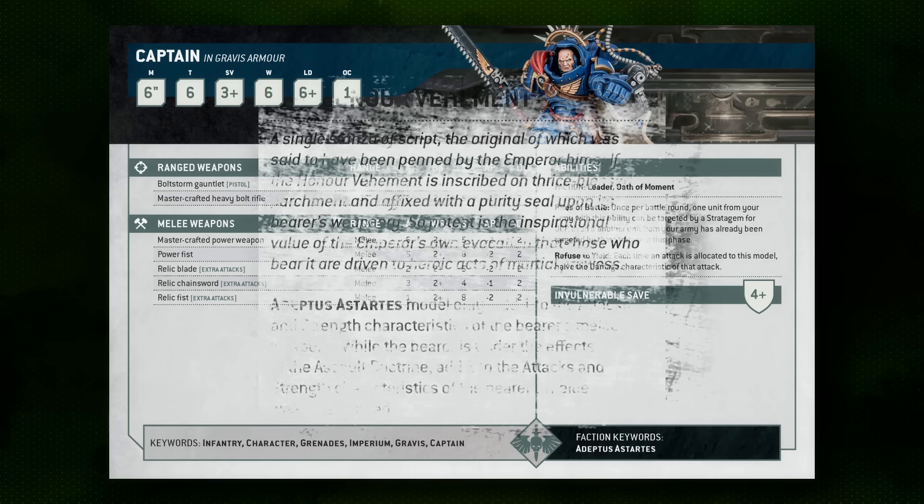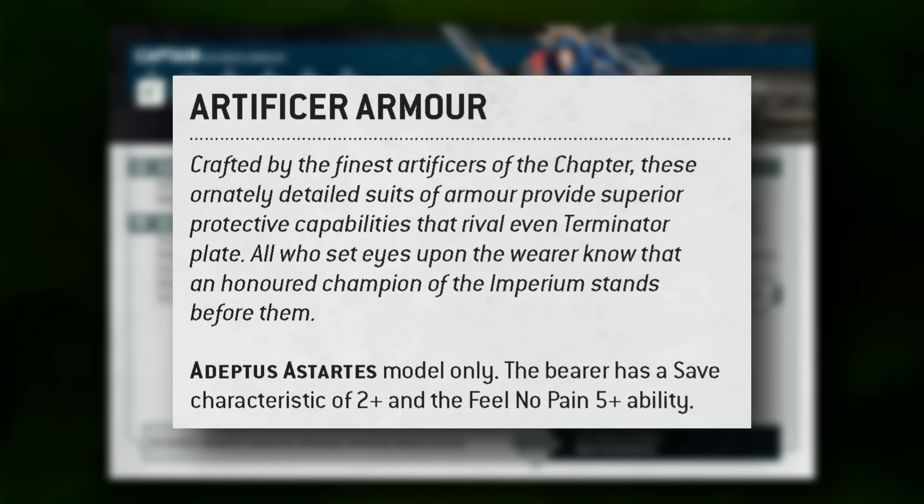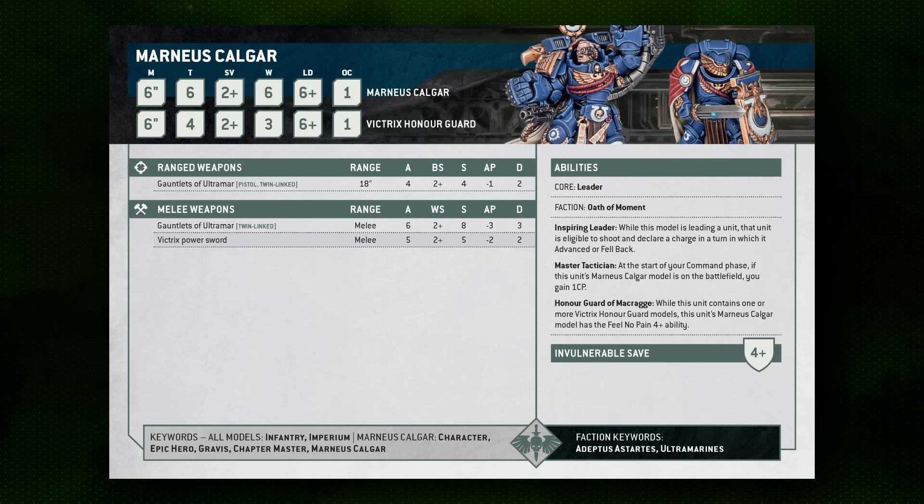The Gravis Captain is a good caddy for either Honor Vehement to buff a bunch of extra attacks, or because he's difficult to kill, a good place for Artificer Armor, which stacks alongside his half-damage effect and makes precision weapons very hard to get through. Last but certainly not least is Marnius Calgar. He's a three-model attachment unit with two Victrix Honor Guard who add survivability — two-plus armor and four-plus invulnerable saves — and the unit is slightly faster than Aggressors, which can increase threat range especially getting into melee. It does make it difficult to embark in transports, but Calgar gives the unit the ability to advance or fall back and operate normally — shoot and charge even when using non-normal movement types.